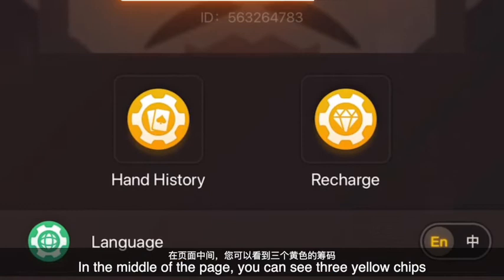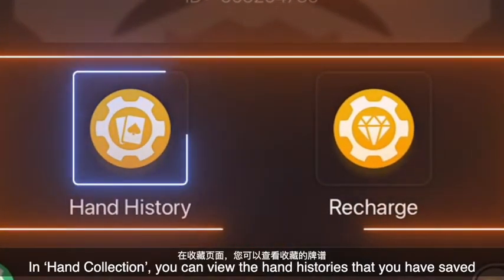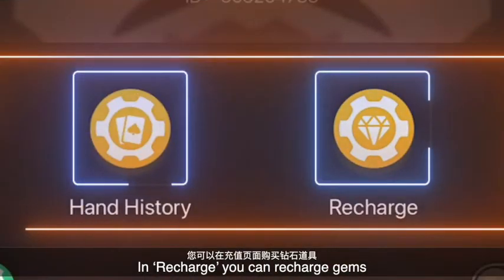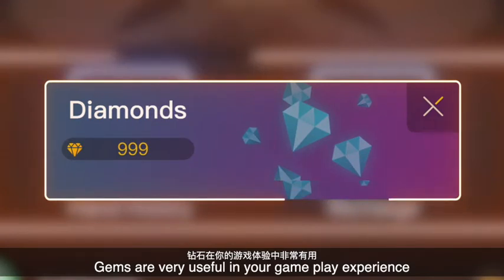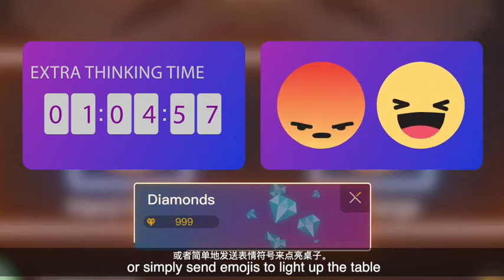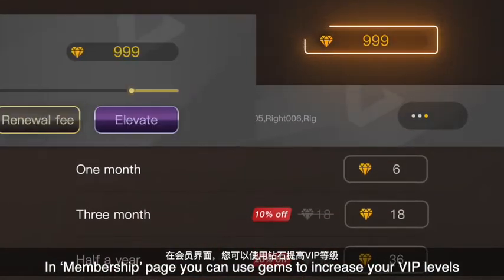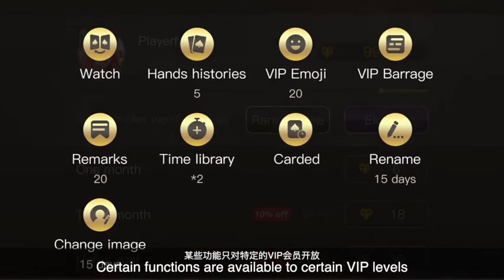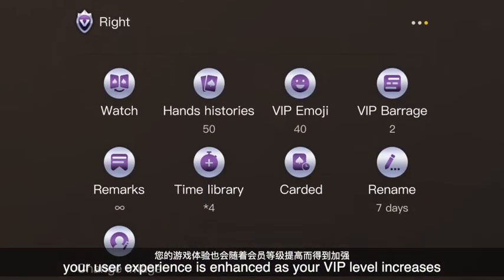In the middle of the page, you can see three yellow chips, each leading to a separate page. In Hand Collection, you can view the hand histories that you have saved. In Recharge, you can recharge gems. Gems are very useful in your gameplay experience — they can be used to get extra thinking time, or simply send emojis to light up the table. In the Membership page, you can use gems to increase your VIP levels. Certain functions are available to certain VIP levels, and your user experience is enhanced as your VIP level increases.